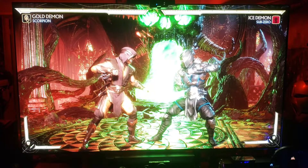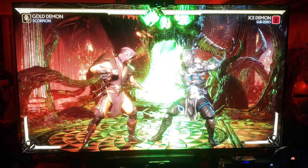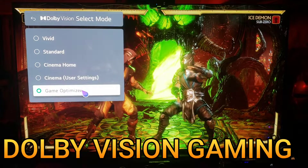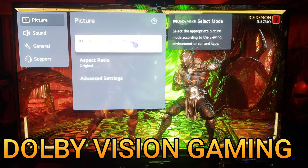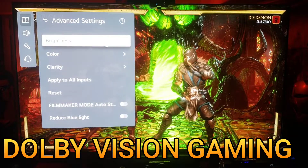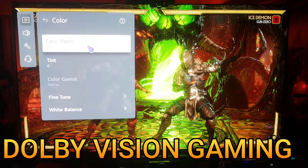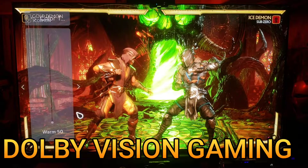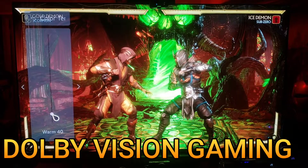In the HDR settings we have game optimizer, but for some strange reason it says Dolby Vision — last time I checked, Mortal Kombat 11 is not in Dolby Vision. Interesting. We're at 100 brightness, 100 contrast, 50 black, motions off, color 50, white balance at warm 50 because we're on Dolby Vision. But in my previous video I mentioned I like warm 40.